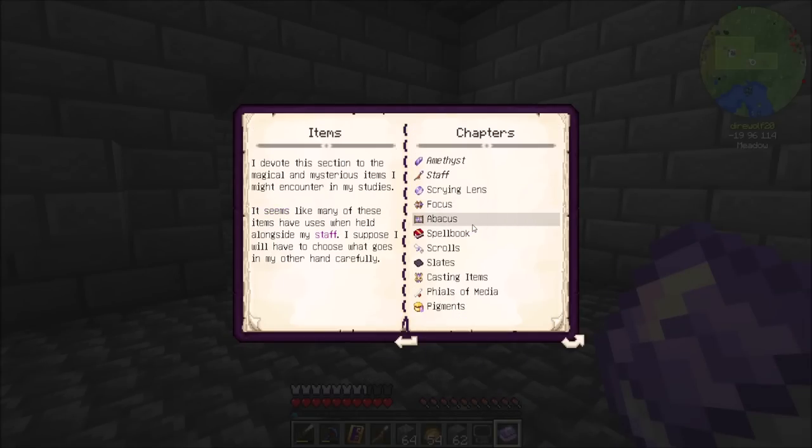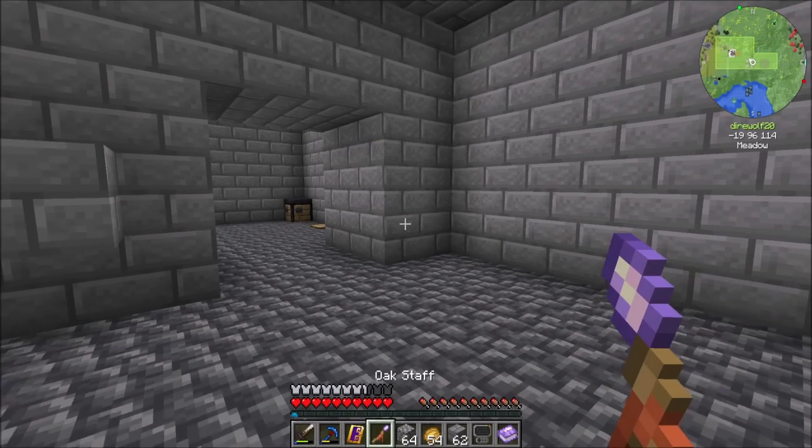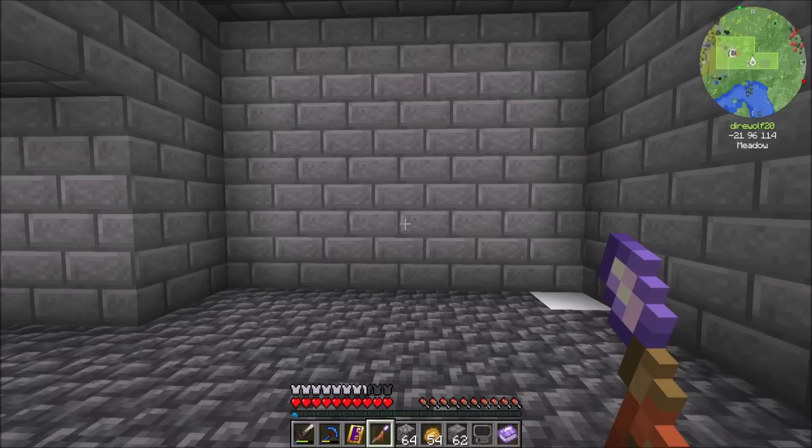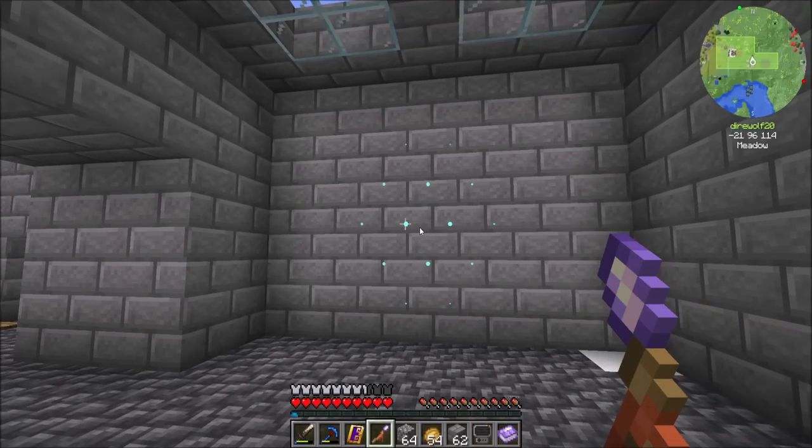I haven't really gotten too deep into the mod yet. Last episode we did a little basic discovery, kind of figuring out the basics. We've got it to the point now where we realize how we can cast spells, for the most part. I'm not great at them yet, but now there's definitely shortcuts we can take, and that's what we're going to be looking at today.